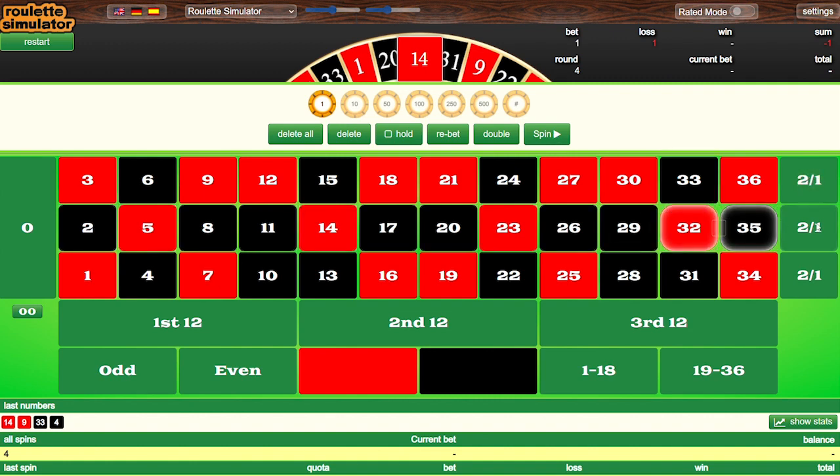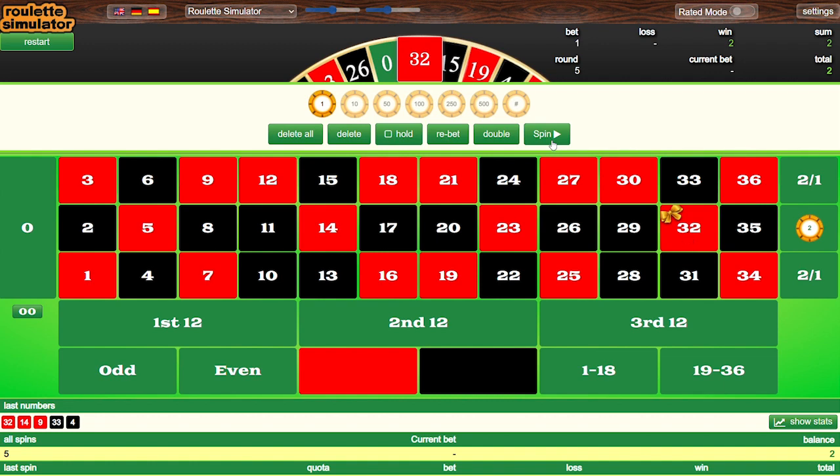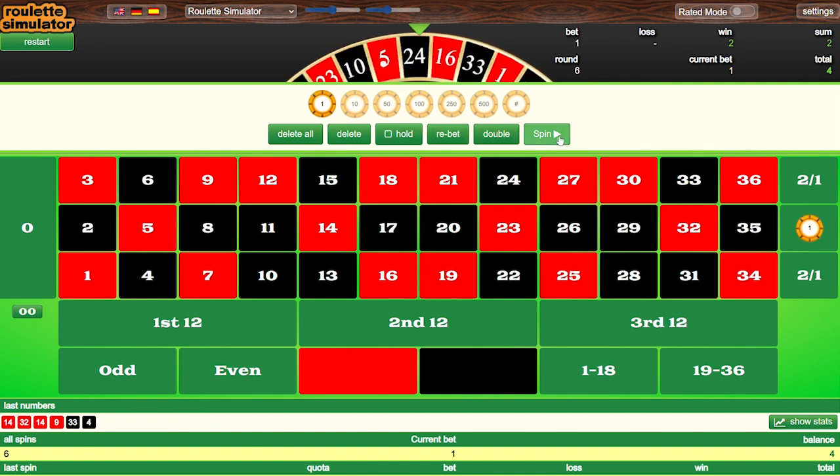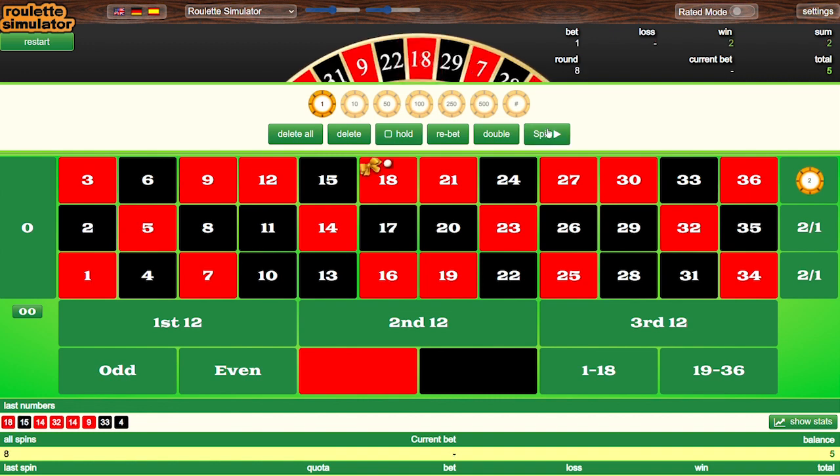The next result is Column B, so we follow Column B with a single unit, and Column B wins. We go back to level one and stick with Column B because it won again, and it wins again. I should mention that if a zero comes up, you just ignore that bet and stick with the same column you were on previously. We stick with Column B, spin again, lose, then follow to Column C — and Column C wins.